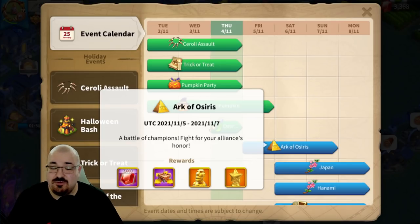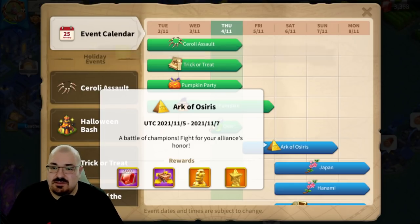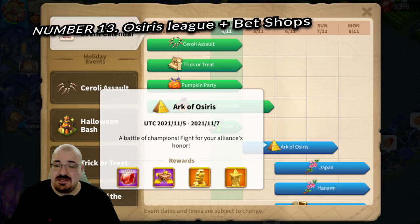Number twelve is Arc of Osiris. You can get 5 or 10 gold heads whether you win or lose — all you have to do is acquire 10,000 points. I've done a beginner's guide video on how to get 10,000 points if you're struggling. I recommend everyone play Arc of Osiris — it's completely free, just one hour, and you get gems, speed-ups, and sculptures.